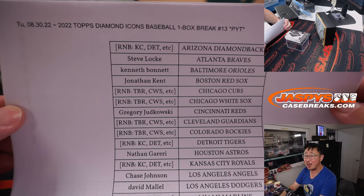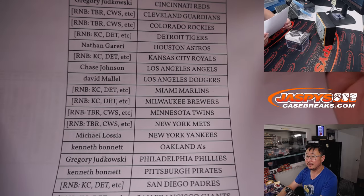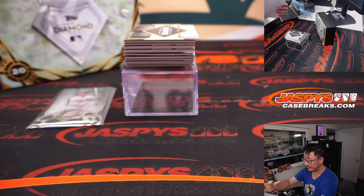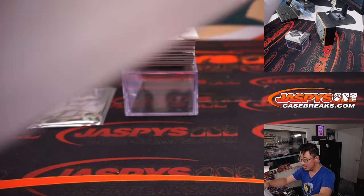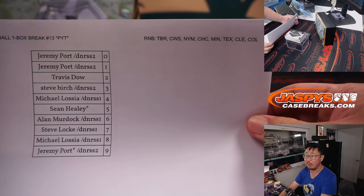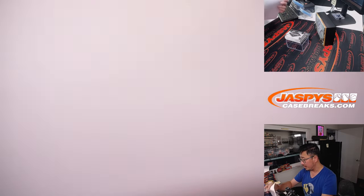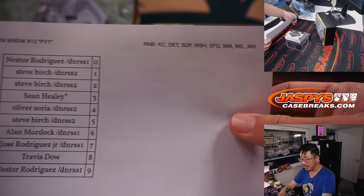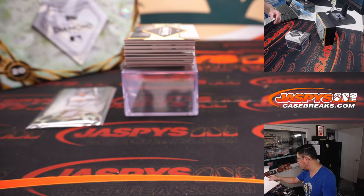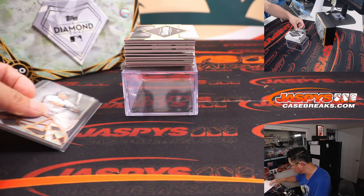Big thanks to everyone here for getting in on Pick Your Team 13. Bennett ended up getting that last spot mojo star. We pulled the remaining teams out for two different random number blocks — we did those randomizers in different videos. The Hideki Matsui will go to Michael, who picked up the Yankees straight up.